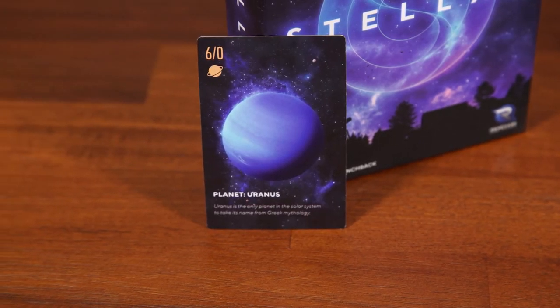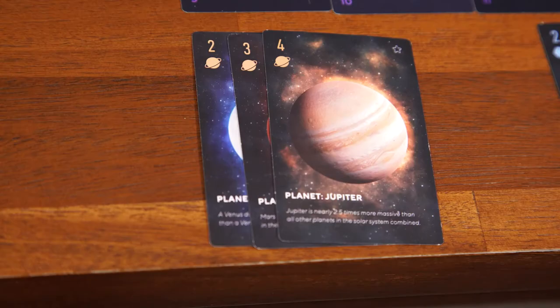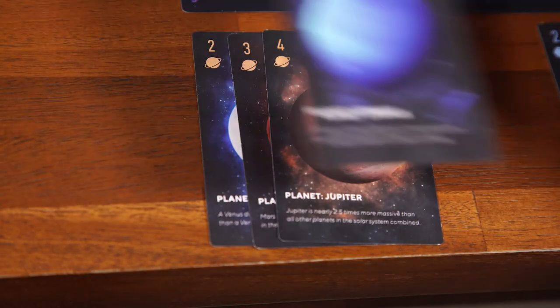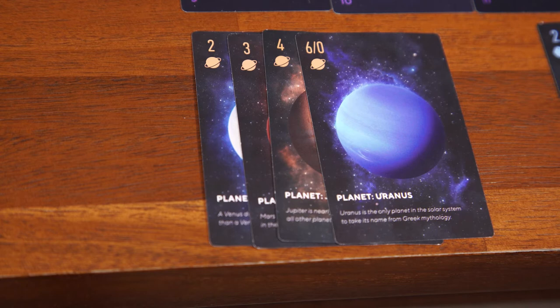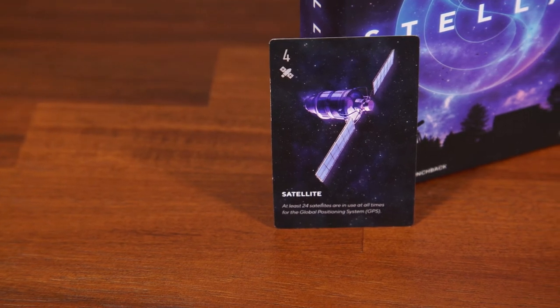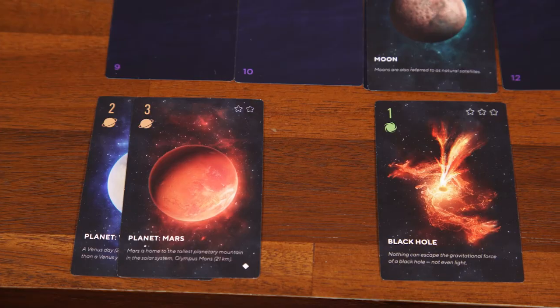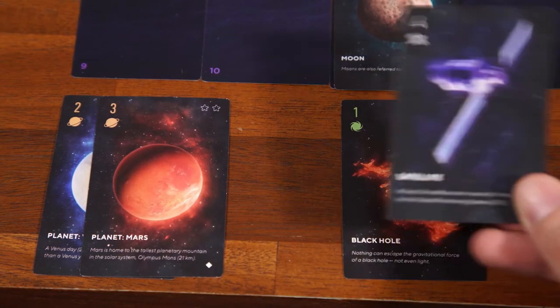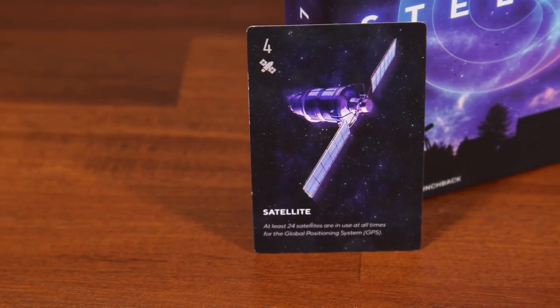There are two special card types. One is the six-zero card — this card has a card type as normal, but when placed in your telescope it will always be a six. When placed in your notebook, however, you can choose if it is a zero or a six depending on what is more advantageous to your current run of cards. Note that you do not have to decide the number when you play it — you can wait until the end of the game to decide. The other special cards are satellite cards. These do not count as their own type. When played in your telescope, they have no type and can therefore be placed anywhere. When played in your notebook, they count as the type of your choice and can be slotted into whichever run of cards you'd like for the number indicated.